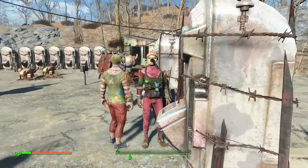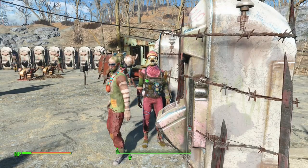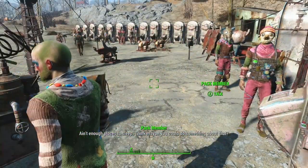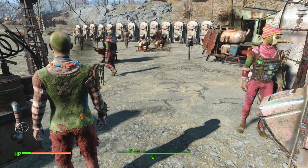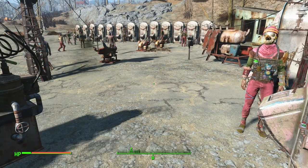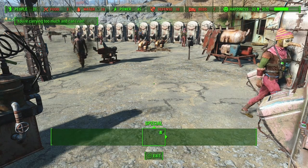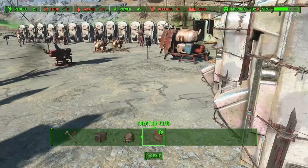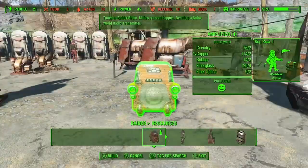Step one: you've got to have Nuka World DLC. If you don't have that, you can't do this. Step two: you have to go through the quest line until you take over all the parks and start taking over the Commonwealth. The pick-me-up stations are usually located here in the resources section of the raider part of the settlement.